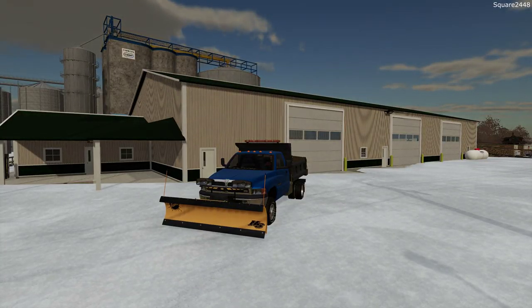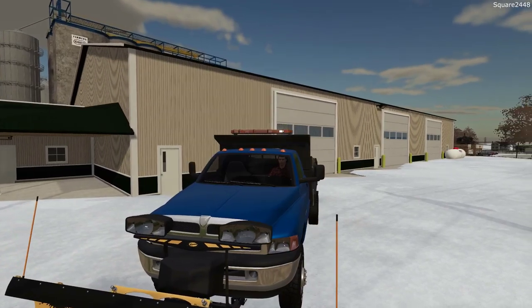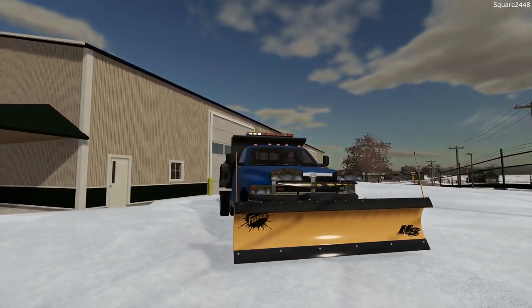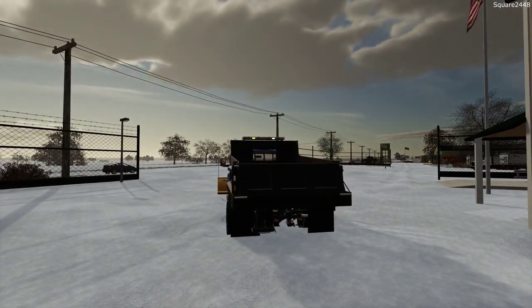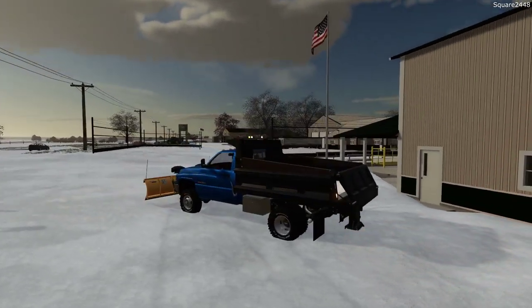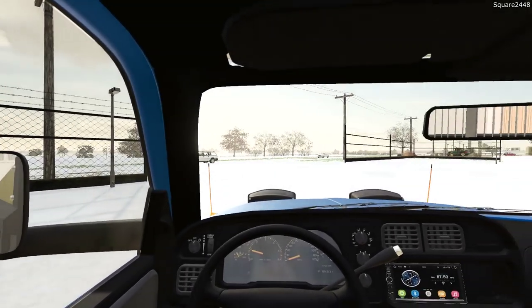Let's hop inside, get it warmed up, and take a look at all of the features for the plow truck. You can see strobes in the grill, a big light bar up top, and some strobes in the back. We will also be running our hazard light, and you can see big tow mirrors to help see around the dump truck.